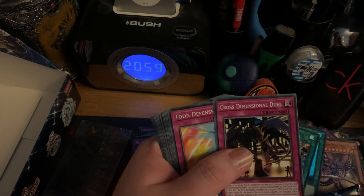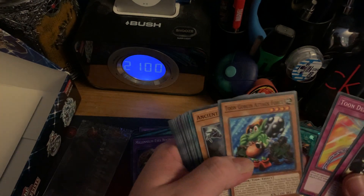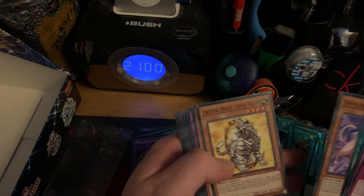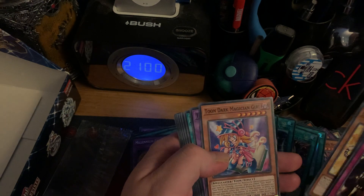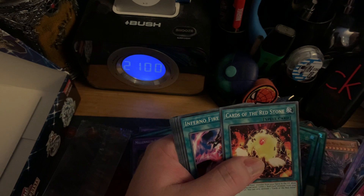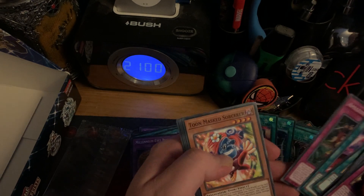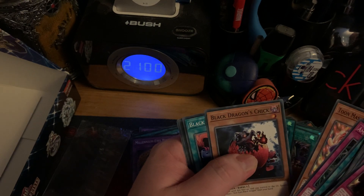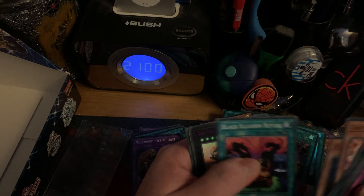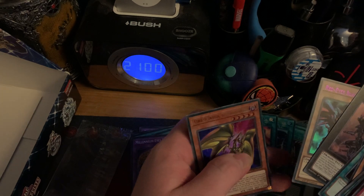Let's read off the cards in this pack. Cross Dimension Jewel, Toon Defense, Toon Goblin Attack Force, Ancient Gear Frame, Ancient Gear Catapult, Crystal Beast Amethyst Cat, Crystal Beast Topaz Tiger, Toon Dark Magician Girl, Toon Thousand Eyes Restrict, Cards of the Redstone, Inferno Fire Blast, Amazoness Anteloper, Toon Masked Sorcerer, Red Eyes Black Dragon's Chick, Black Induction Ritual, Red Eyes Flare Metal Dragon, Red Eyes Black Dragon, and another Curse of Dragon.